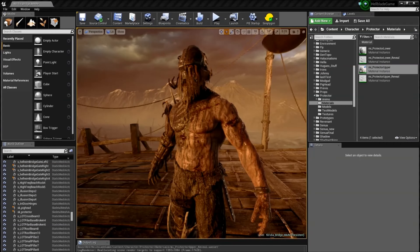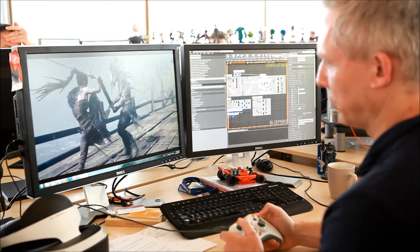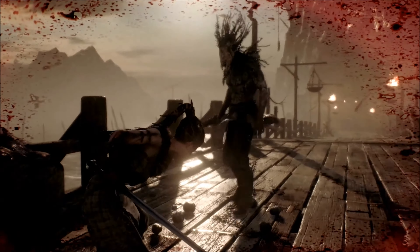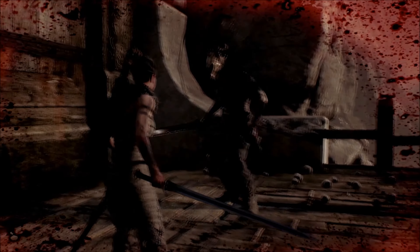We show enemy health with visible cuts and bleeding, and we show Senua's health with a combination of post-process effects. If I let Senua get hit here, you will see blood splats appearing to the screen, and then as you get more wounded, we bring in a vignette and slowly desaturate the screen as well.